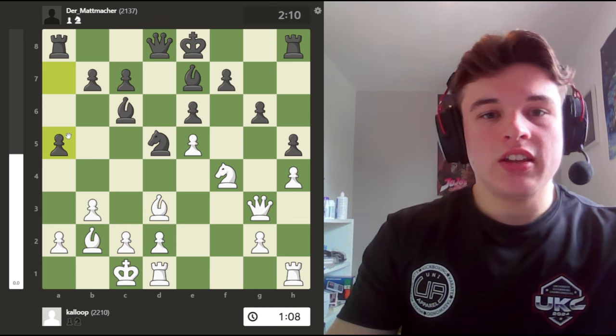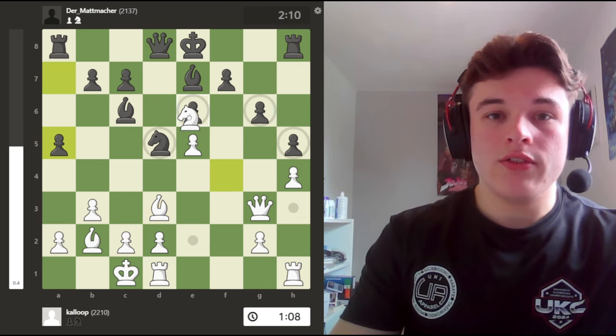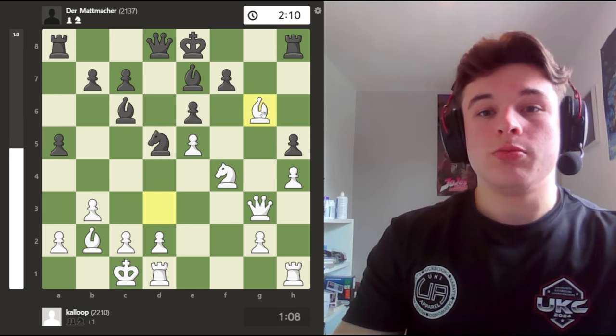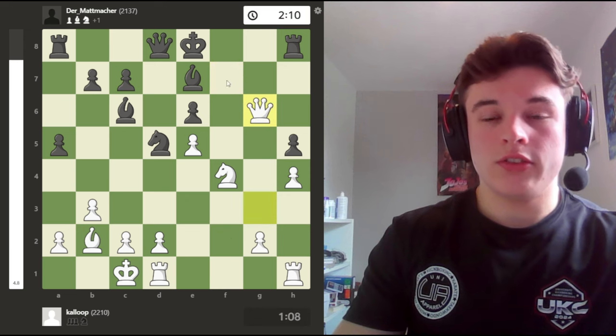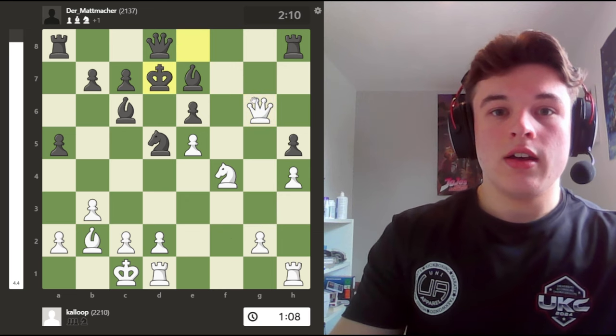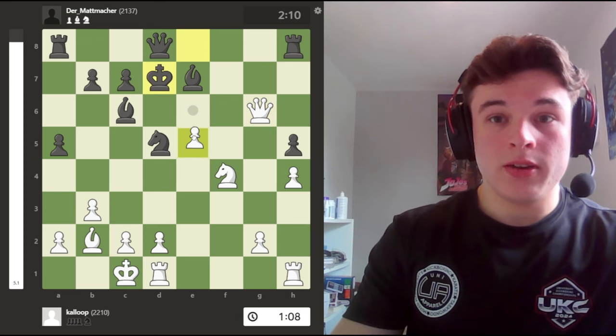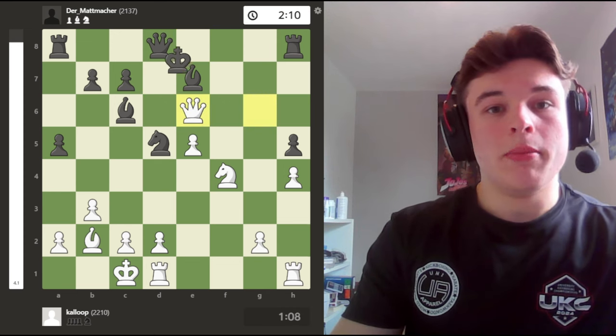In the previous position, if my opponent hadn't taken me - say he went something like Qd7 - I was trying to look for some kind of sacrifices on the g6 or e6 squares, but I couldn't make anything work. After I moved, I was thinking like a5 - I might have ideas of Bxg6, pawn takes, Qxg6. And this is looking very, very good for me.